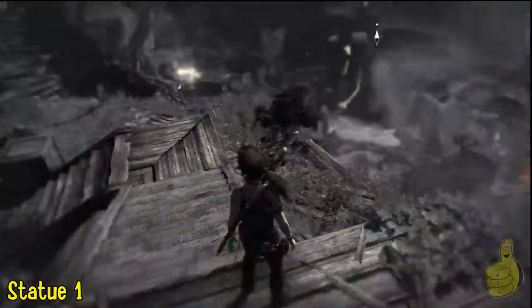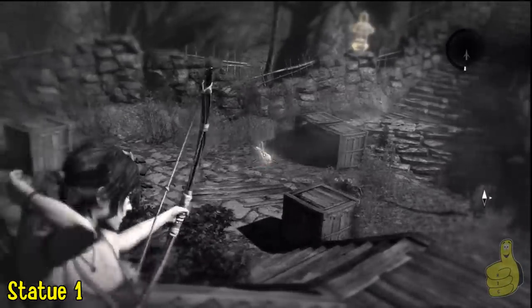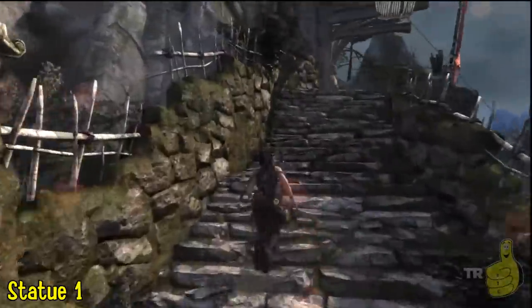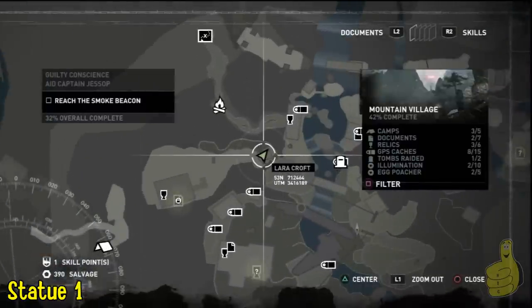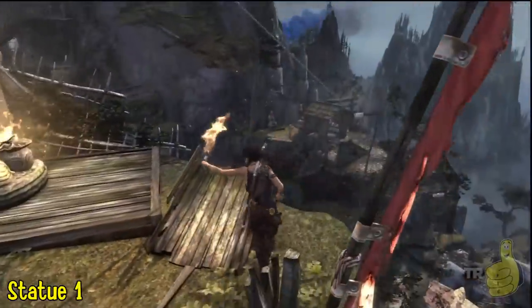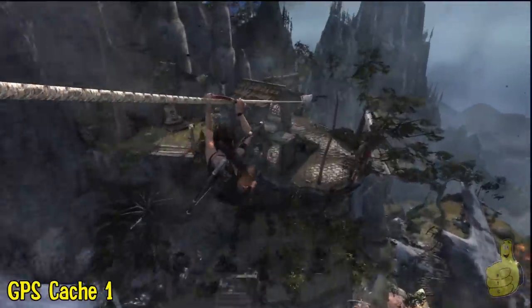Now we're going to go ahead and progress and start moving up a little bit more. The next item of interest is going to be a statue. Moving up the stairs, just a little bit up the ways from that little house, we're going to light a statue and then we're going to hop onto this little broken-down carriage and ride down the zip line.